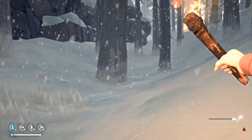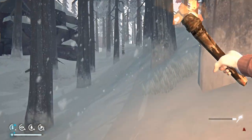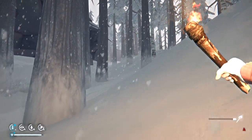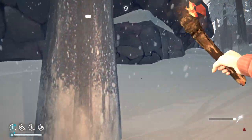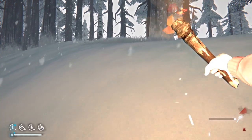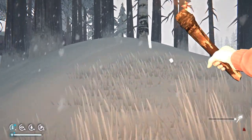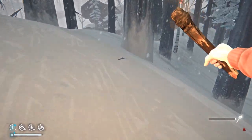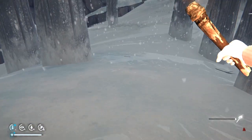Looks like we got some good birch bark out of that. The cave right by the Trapper's Cabin does lead us to Mountain Town. I wonder if it'd be quicker just to go through that to get to Hushed River Valley — might be quicker.